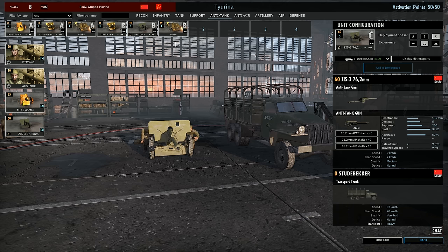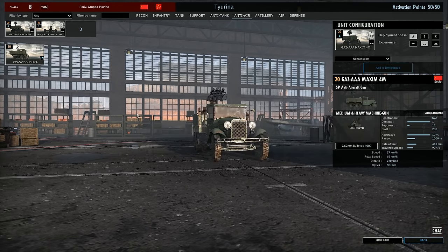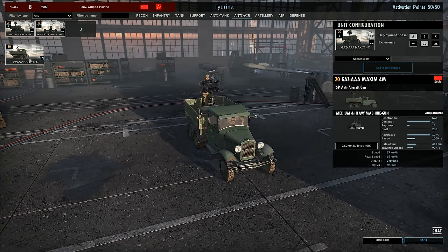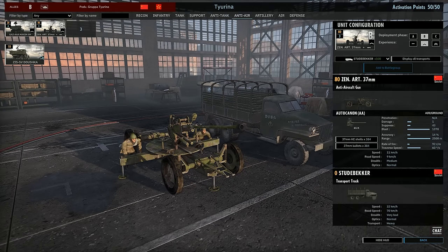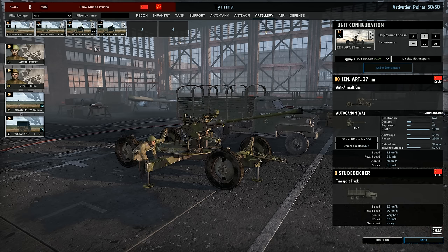In Phase B we have the ZIS-2 again — three of them — and the ZIS-3 76.2mm AT gun, making six total, plus the SU-85 tank destroyer. The deck is missing some Phase C anti-tank, but with all of these if you micro them sufficiently you won't run out. AA is a bit lacking in this division but we have the quad Maxim — everything is self-propelled which is good. Four of these in Phase A and the 37mm autocannons in Phase B since they have the best firepower. With a commander linked, three of the 37s should be enough unless doing a 1v1, in which case go for six at lowest-vet.